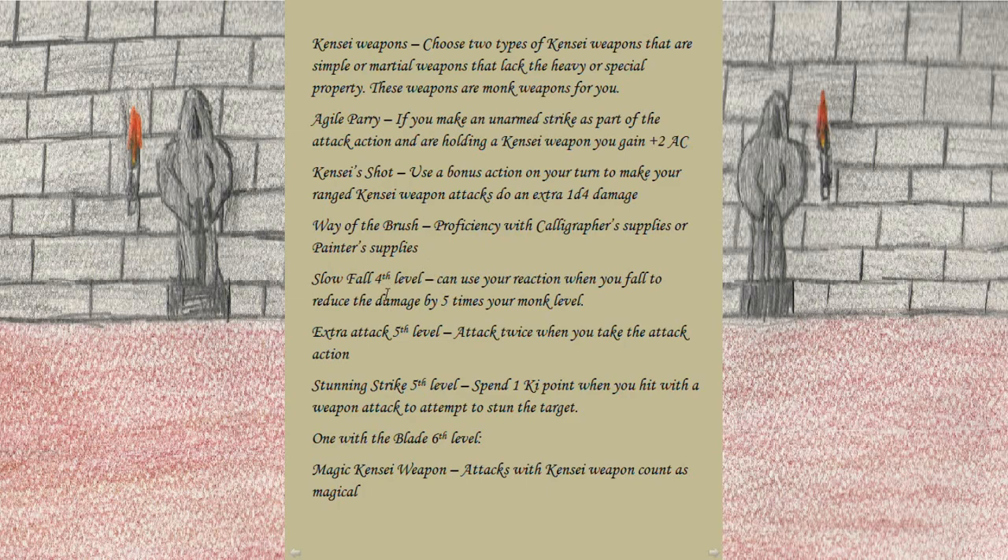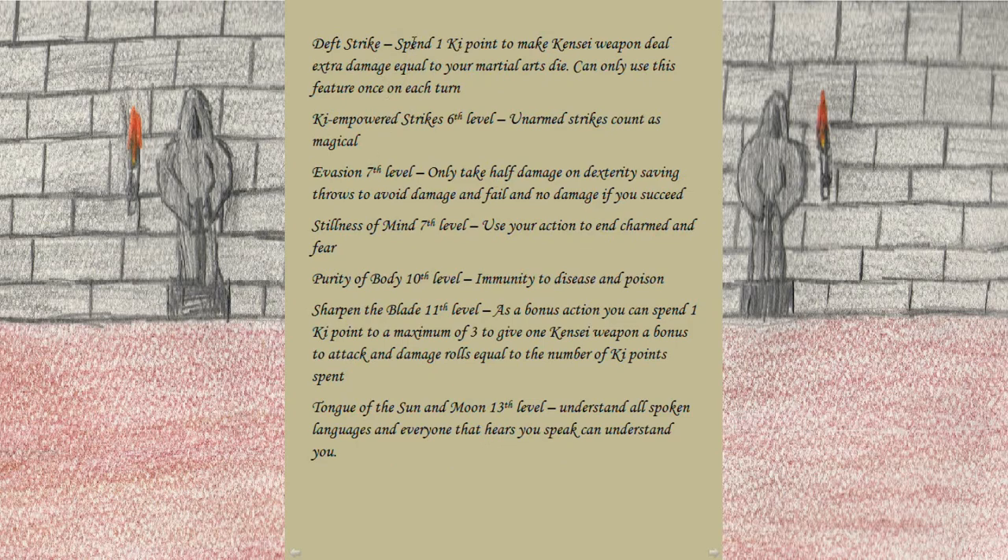At fourth level we pick up Slow Fall — use your reaction when you fall to reduce damage by five times your monk level. At fifth level we get Extra Attack, allowing us to attack twice when we take the attack action, and Stunning Strike — spend one ki point when you hit with a weapon attack to attempt to stun the target. At sixth level, One with the Blade gives our kensei weapons magical attacks and the Deft Strike ability: spend one ki point to make a kensei weapon deal extra damage equal to your martial arts die, usable once per turn.